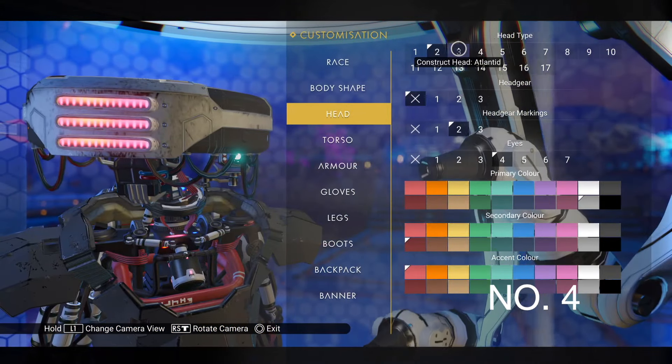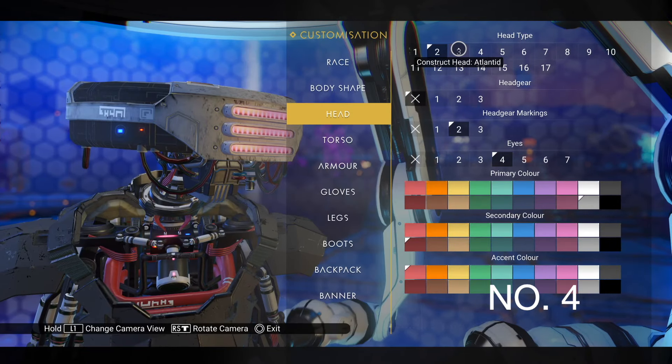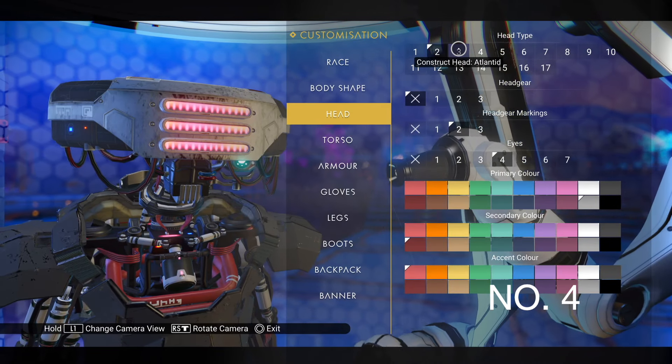At number 4 is the Construct Head — the Crimson version — from expedition number 10, Singularity. It's another one of those helmets that if I didn't have I'd be kicking myself.